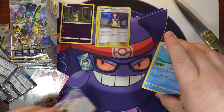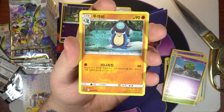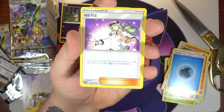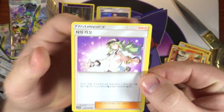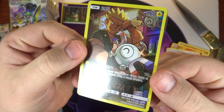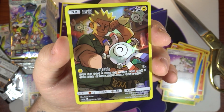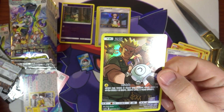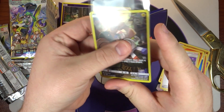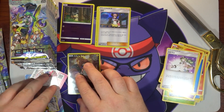Take off this insert on the end — another one of the little checklists. Got a Palpitoad, a Slugma, another Water Energy, another Torkoal, and we got Acerola's Premonition... oh no wait, there is something else on the end and I think it's a character rare — yes it is! We got Magnemite — very very nice! Oh man, I forgot how awesome these cards are. Yes! We have now pulled character rares in Japanese, English, and Korean. Sleeve you up there, Magnemite — first good pull, very happy with that one.